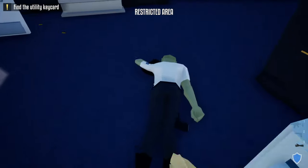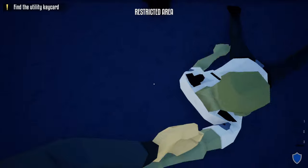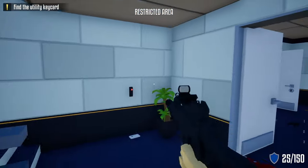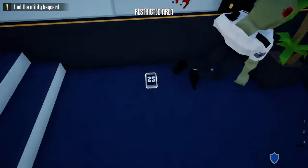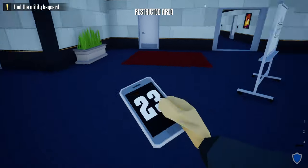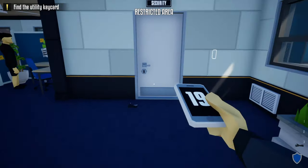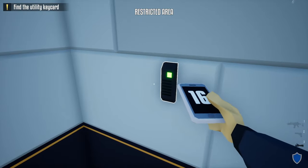A guard comes down these stairs, so grab that guard and drag him over with the rest of the guards. Then wait for the guard down these stairs — once he comes, take him out, grab his phone, head back to the security room, and do that check-in. Make sure you don't sprint through this door when doing the check-in.